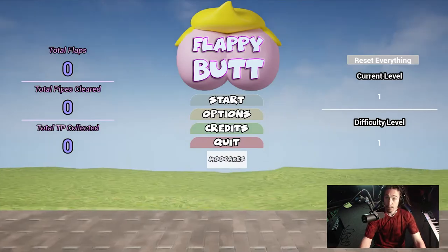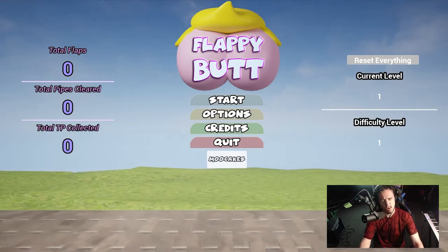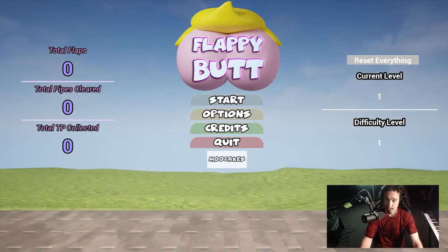Let's go back. The logo — it's a small thing, but it's the small things that count in this world. We have this beautiful logo of Flappy Butt that just falls down right when the game starts. I love it.